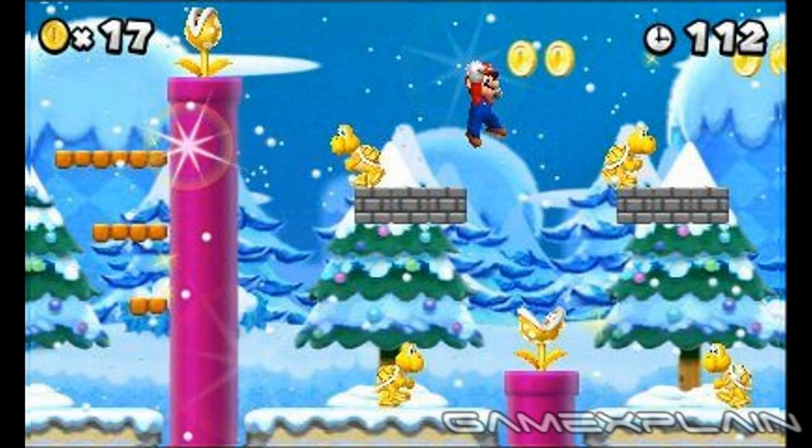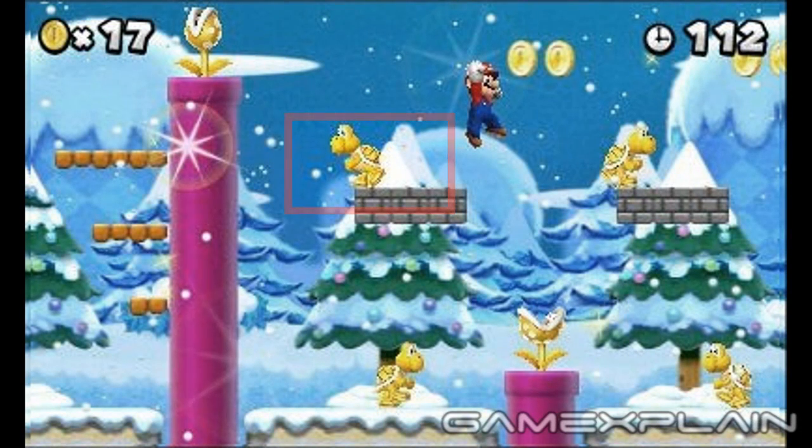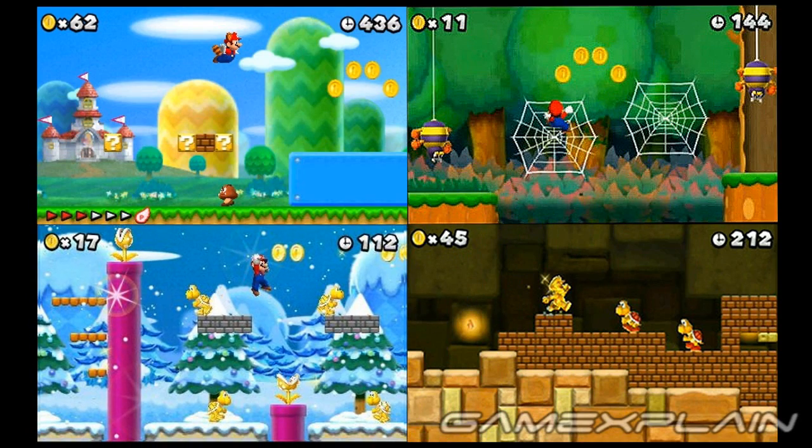Now we know there's a Snow Forest level. Pipes, Piranha Plants, and Koopa Troopas are all back, so nothing terribly surprising there. The level does look a little bit more festive than most Mario games though, and the sparkly effects are a nice touch. What is odd, however, is that every enemy onscreen is colored yellow. We've seen yellow Koopa Troopas before, but yellow Piranha Plants are new — perhaps they have special abilities or are resistant to certain attacks.